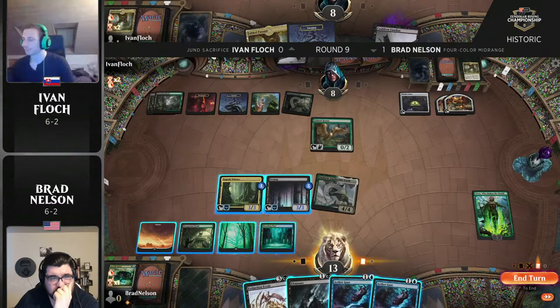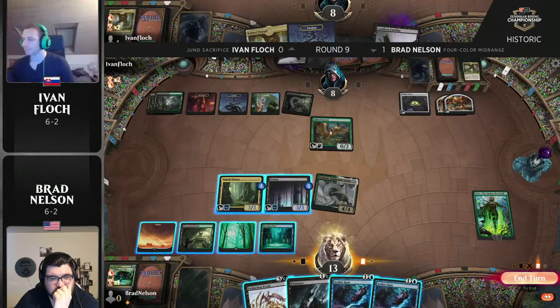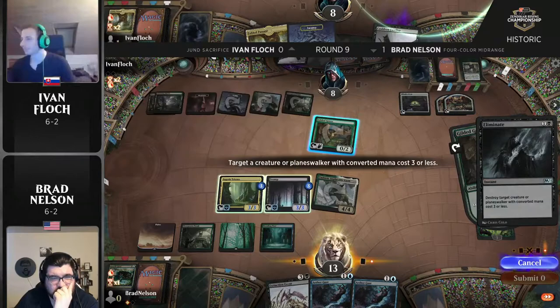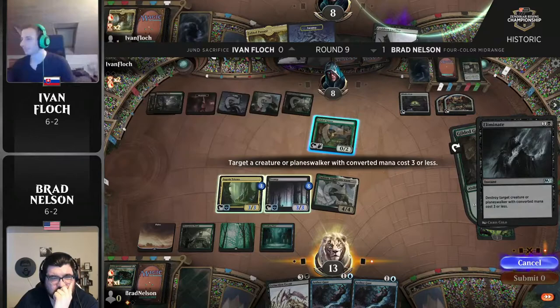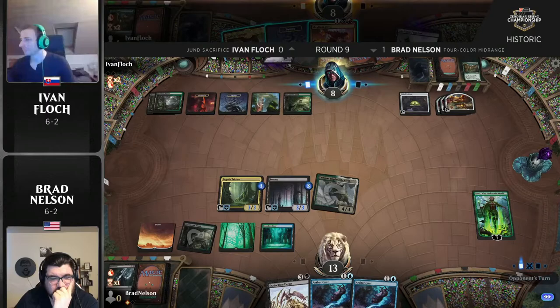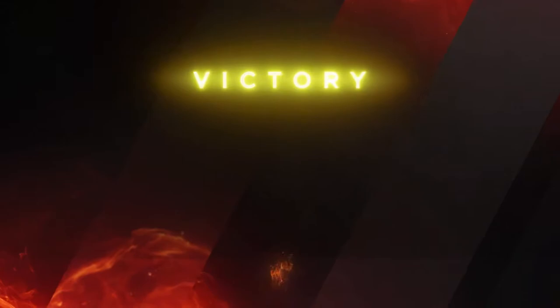Flock doesn't have the luxury of turning lands into powerful 3/3s that can swing in at will like Nissa Who Shakes the World allows. Even Noxious Grasp to unlock Cauldron Familiar or stop Nissa just doesn't matter at this point. Goose is doing his best making food, but it can't even be sacrificed with Yasharn on the battlefield. Mayhem Devil off the top — sure, that's not going to do it. That's going to be game. Brad Nelson picks up a clean 2-0 against Ivan Flock, who flooded out terribly. The victory goes to the four-color midrange.